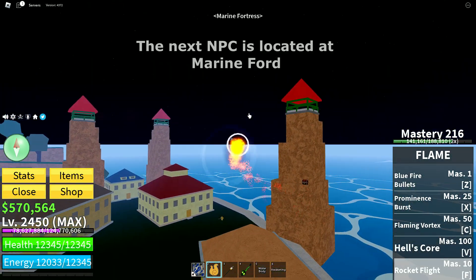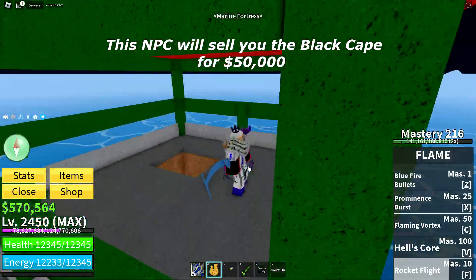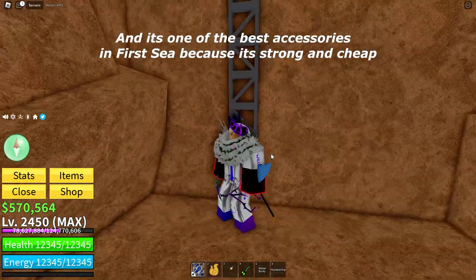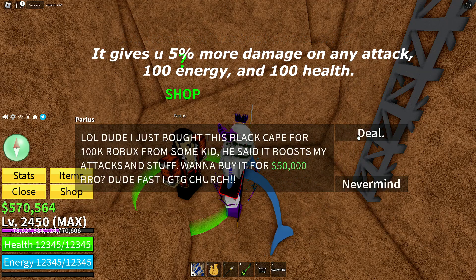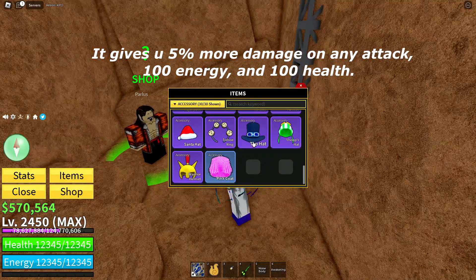The next NPC is located at Marine Ford. This NPC will sell you the black cape for $50,000. It's one of the best accessories in First Sea because it's strong and cheap. It gives you 5% more damage on any attack, 100 energy, and 100 health.